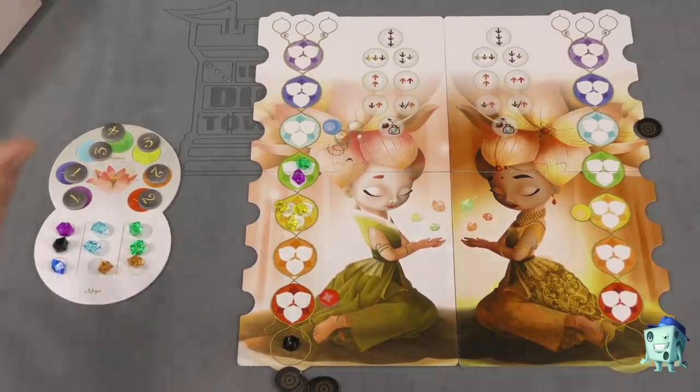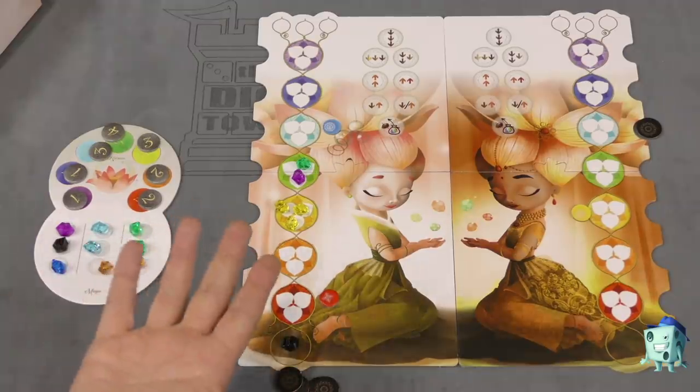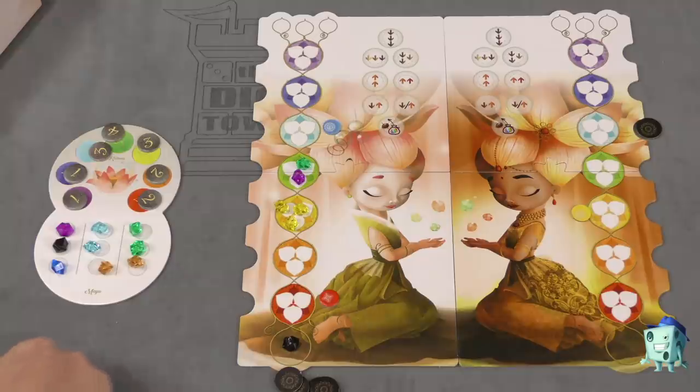You can also play a solo mode and count your total points to see what rank you achieve — whether you're a wise one, a disciple, a blue butterfly, a chrysalis, a small cocoon, or basically, you need to relax more. And that's pretty much how you play.